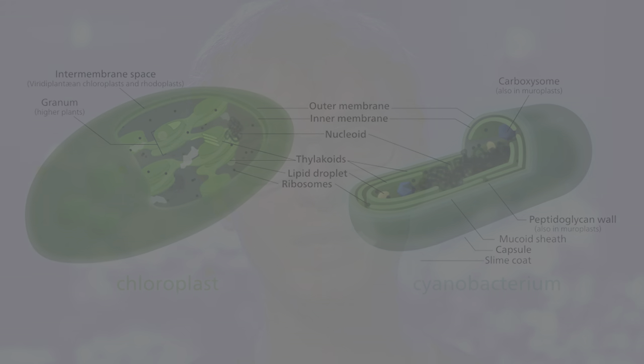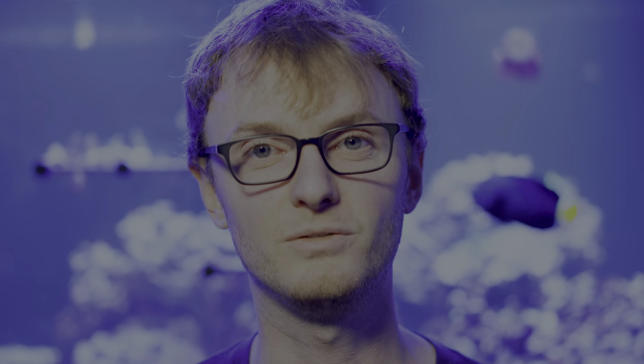Cyanobacteria is the only organism that does not have a cell nucleus but can still make oxygen on its own. It doesn't have chloroplasts the way a plant does, but it can photosynthesize like a plant. In fact, we believe that way back at the beginning of time, plant cells actually engulfed some cyanobacteria, and over time that cyanobacteria — now living inside what would become a plant cell — became a chloroplast.